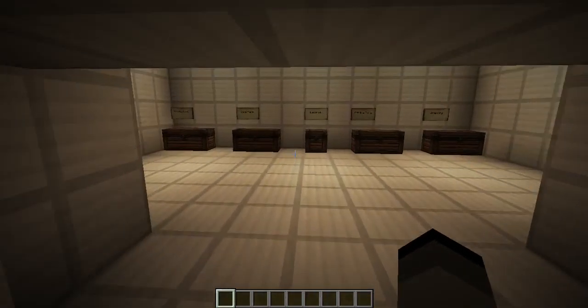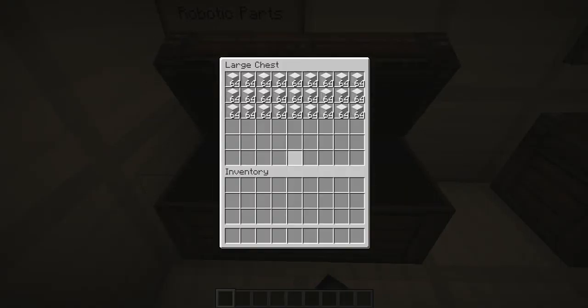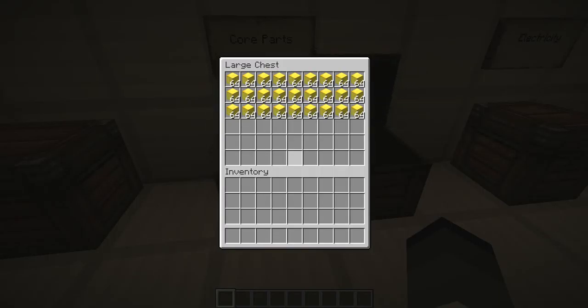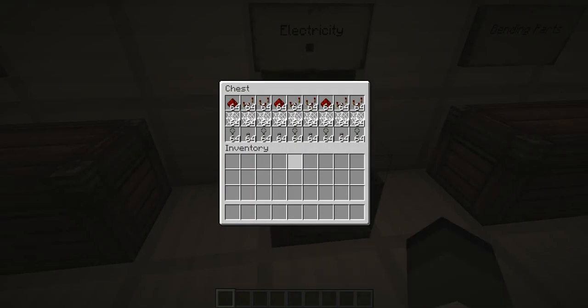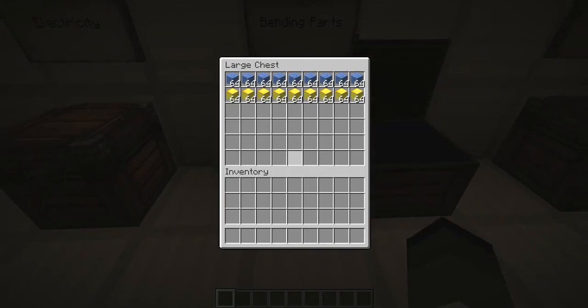Normally, before there was nothing in here. Now I put in the robotic part. You see what you think there — there are core parts. Then we have bending parts.